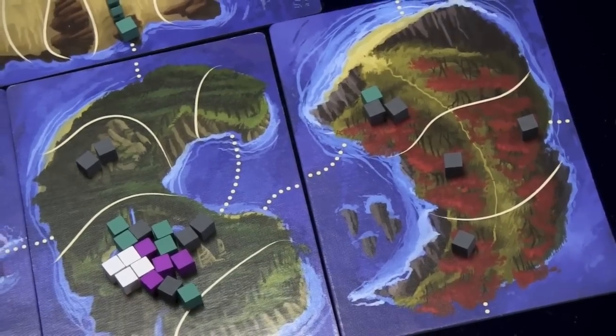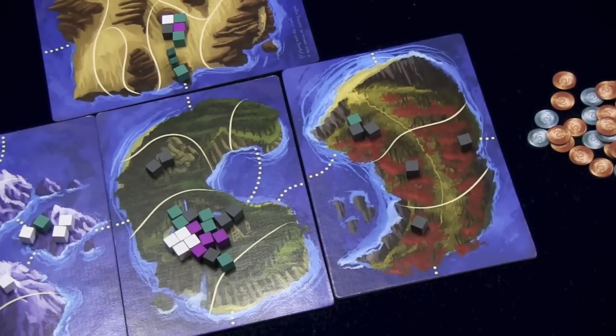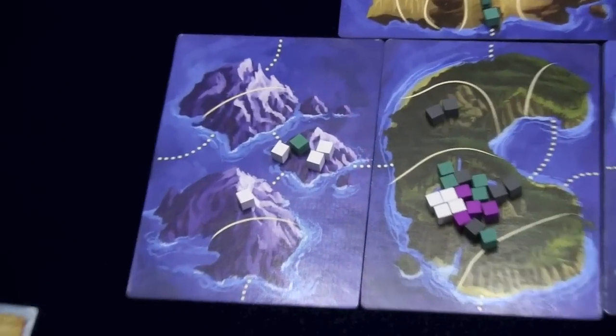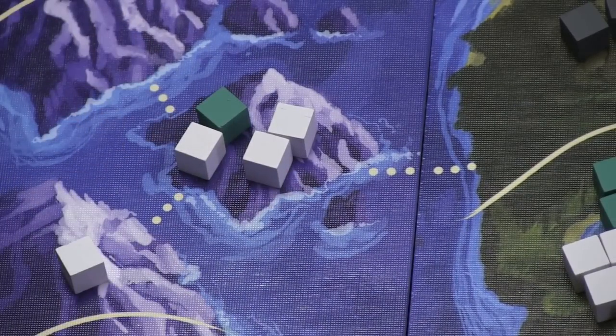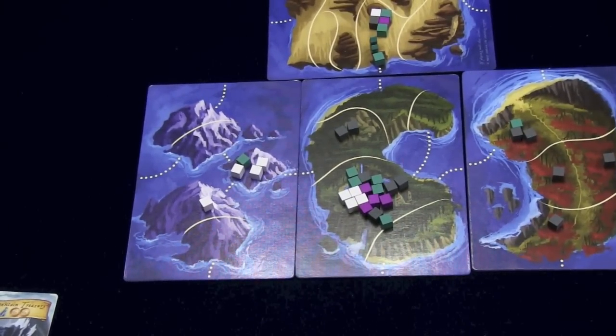Then you look at each island and whoever controls the most territories on an island will get a bonus point. For example, Gray would get four points plus another point for controlling the whole island. The white player gets one point for controlling their territory, and since it is the whole island, they basically get another point. Players total these points plus card points plus the two-point elixir bonus, and whoever has the most points wins.